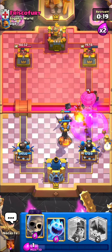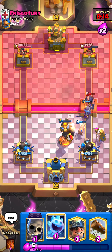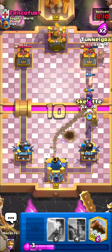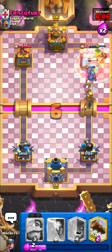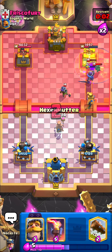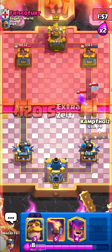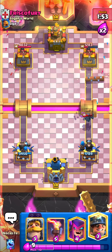The balloon is dead — what a useless rage. I'm going to go for my miner now, then ice spirit, skeletons, and poison as well. I know it's a little aggressive but it's completely fine as long as the mini pekka and valkyrie die. All I need is just a log and I should be pretty much fine on defense.